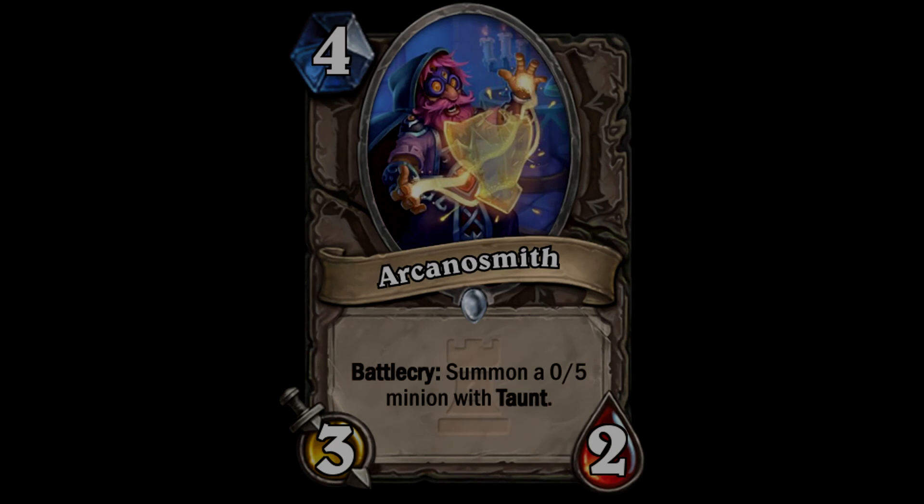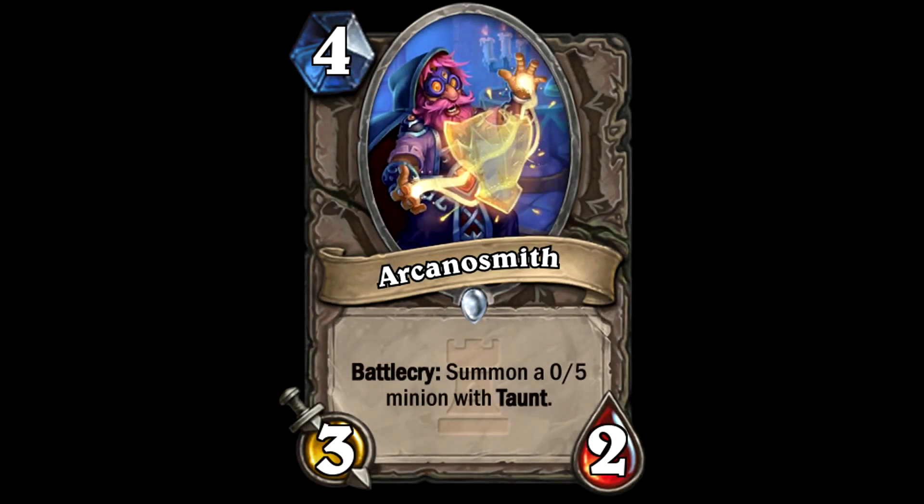Next up we have the 4-cost Arcanosmith - a 3/2. Its battlecry summons a 0/5 minion with taunt. It's kind of like a Mirror Image spell. Combine this with Brann and you get two 0/5s with taunt, which is pretty annoying for your opponent. A 3/2 is not the worst in the world but not great. I was thinking in a priest deck with Inner Fire and Divine Spirit, you've got a 10/10 that could work well.